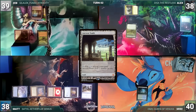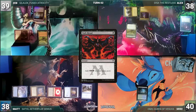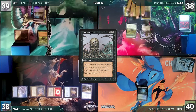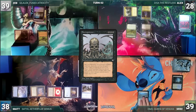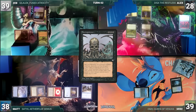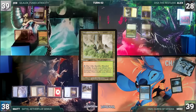Zeb draws and plays an Ancient Tomb, then passes. Alex draws, adds a red through his carpet, plays a Tarnished Citadel, casts Dark Ritual adding three black, and casts Necropotence. He activates Necropotence ten times, paying ten life and exiling ten cards. He moves to his end step — in response Mike cracks his Misty Rainforest, fetches up a Hedge Maze tapped, and surveils, leaving it on top. Then Alex puts the necro cards into his hand and passes, discarding to hand size.